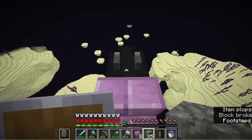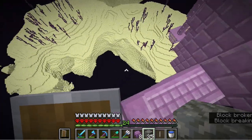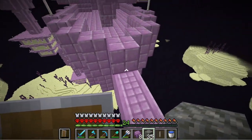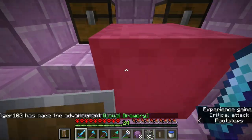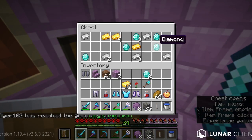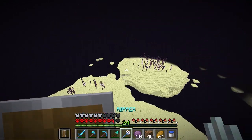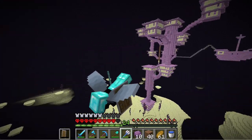Now let's grab the dragon head. Are you actually kidding me? It actually fell down. Let's just grab the Elytra and get out of here. Now I have the Elytra, let's fly out, and we can start collecting all the dyes that we need.